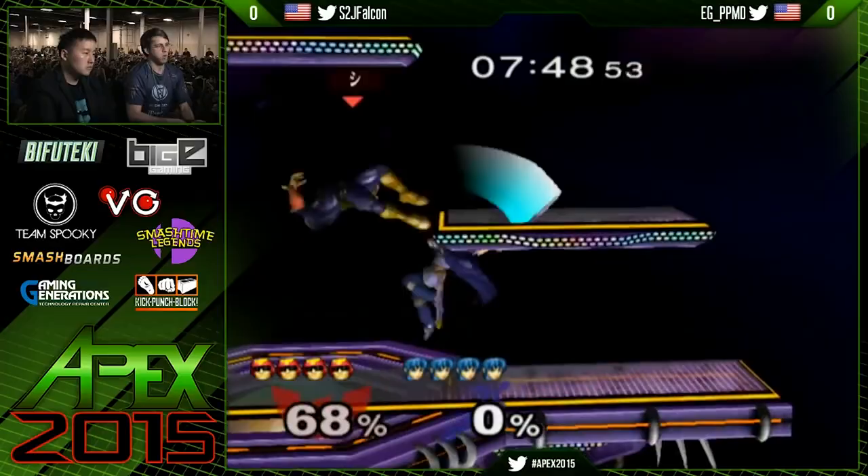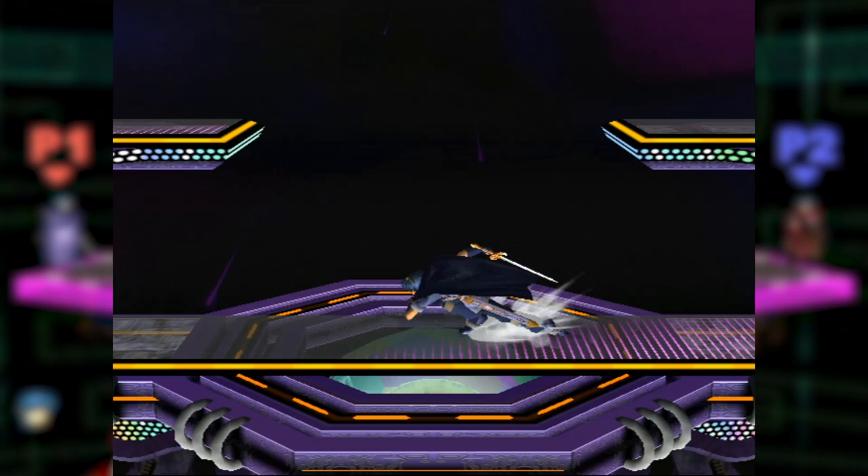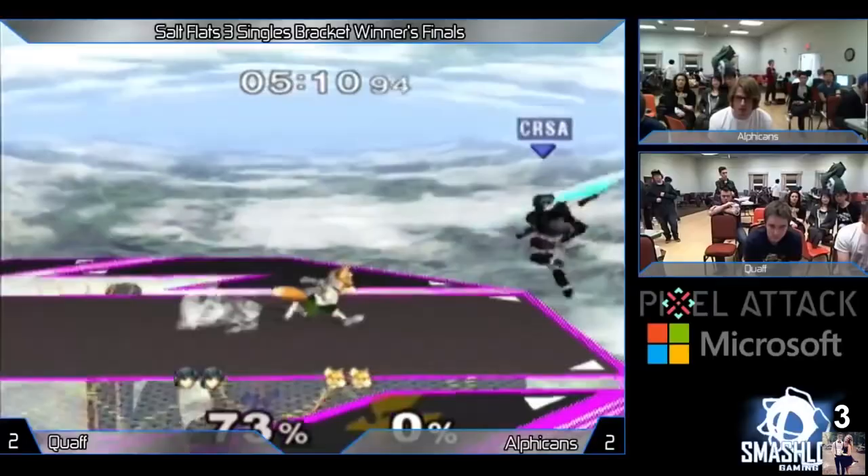Defensively, Marth has the fourth longest wavedash and the second longest dash dance, allowing him to get to places way faster than the majority of the cast. These techniques used in conjunction with one another allow for dizzying movement, often scaring and baiting opponents into making a wrong move. A typical way to end stocks is to combo into his epic finishing moves, including tipper forward smash and his down air spike.